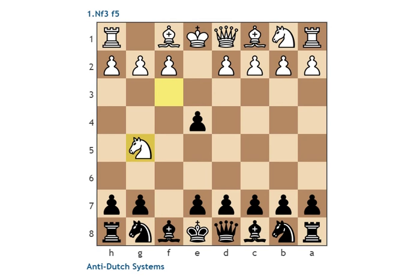Especially here, white has a lead in development, so you can toy around with stuff like Ng5 on the kingside. After e4, this is not the best move. So now that we've talked about b3 and e4, I think we should mention that white's main move in this position is not d4 — that would lead to the g3 setups I mentioned earlier.